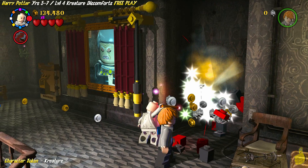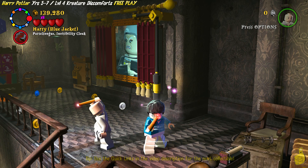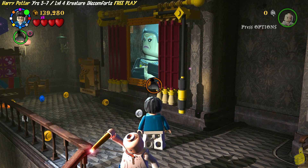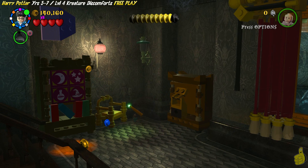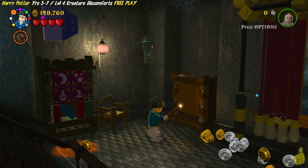Now we've got to switch to a character with the invisibility cloak — luckily we have Harry, and he can switch on over. Watch this, it gets weird. I'm invisible but I guess I moved too fast — I wasn't quite invisible yet. You've got to sneak on by the painting there. Once you get by it, smack that big box, find some pieces inside, build up what ends up being the other side of the drapes, and go ahead and shut them.